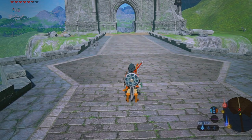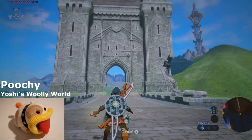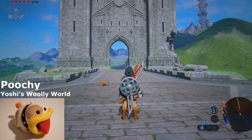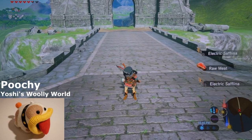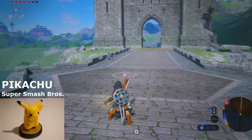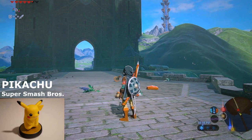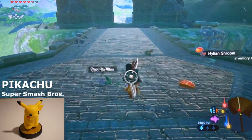Before I move on to the Smash Brothers series, in case you only collect amiibos on the Link series, I just want to show you what a Poochie and maybe Pikachu amiibo do. This one's Poochie from Yarn Yoshi — he's pretty cute. He brought forth just a few little items, nothing special. Apparently you can use multiple amiibos that are not Link amiibos to bring forth items.